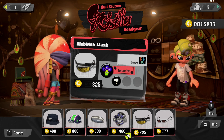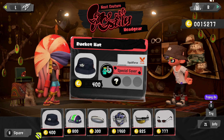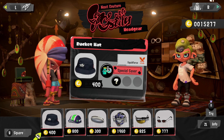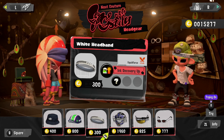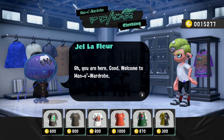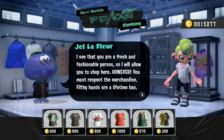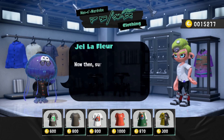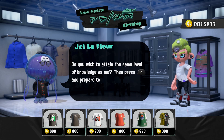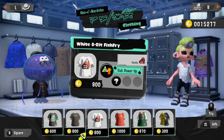Welcome to Ye Olde Cloth Shoppe — I see you are a fresh and fashionable person, so I'll allow you to shop here. Gear abilities can help you fight and win battles. Intensify Action is a new ability that boosts your squid rolls and squid surges, and drop-off from firing when jumping is cut down. I love that. The octo-squid tandem tee represents the unification of Octolings and squids.